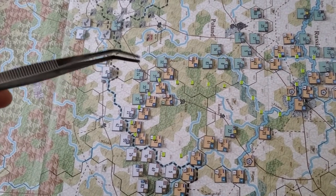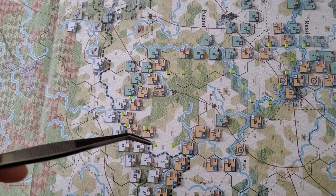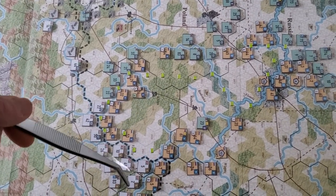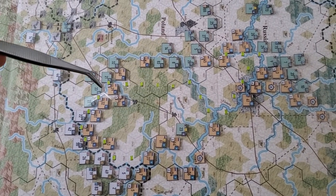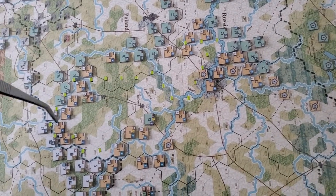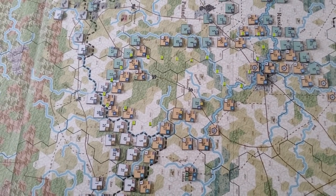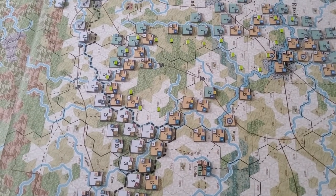For the Fourth Army here, they're the only ones with supply points — four supply points. What I'm scared about is this part of the salient: should I be falling back even further and using this area, having all these guys fall back to this spot? I'm starting to think about that, so we'll see.